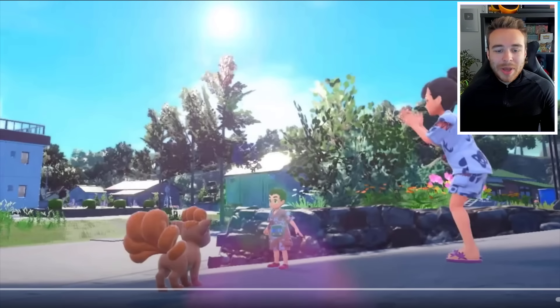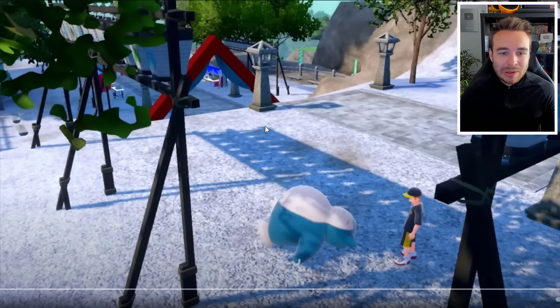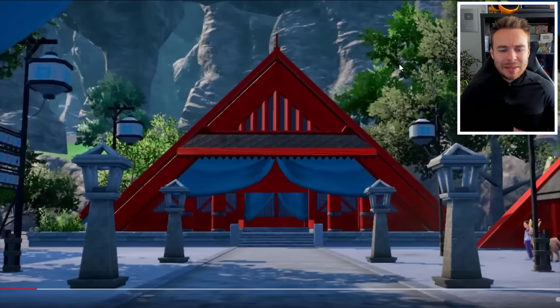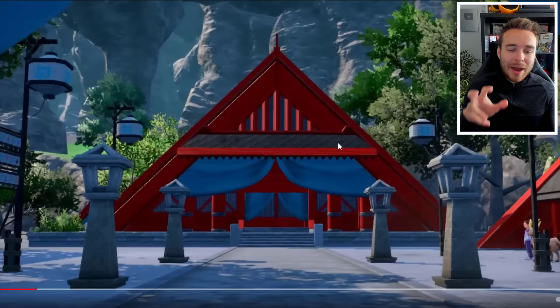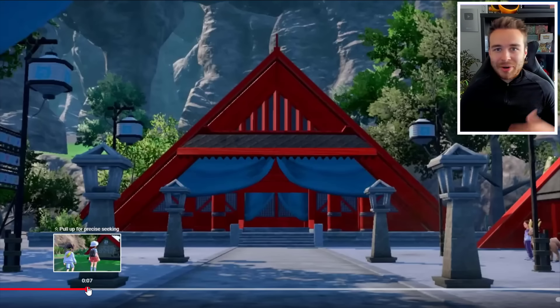We obviously have a Vulpix here, which seems to be some sort of background, maybe the village of the Teal Mask. Then we have this shot of Snorlax — this looks to be some sort of other area in the village, and then this hill-like feature, probably just another building or something. We then have what seems to be quite an important building for the Scarlet and Violet DLC. We also have a Stantler over here, but obviously that's already in the game. I'm assuming we'll probably start the Teal Mask here.